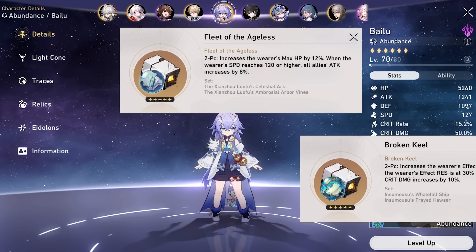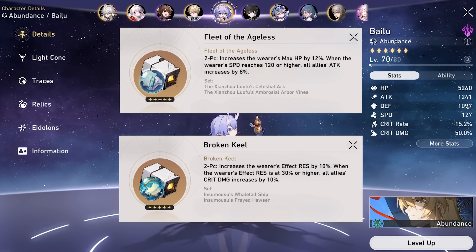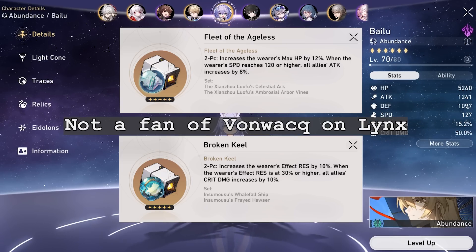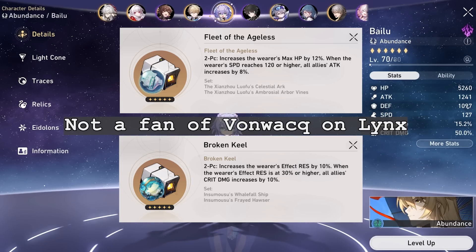As for the planar sets, you can choose between Fleet and Keel. If you're running a DoT team, go Fleet. If your damage dealer wants crit damage, go for Keel. Keel also provides you 10% effect res, which is very valuable for solo sustain.